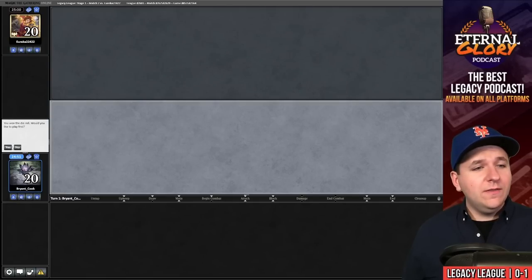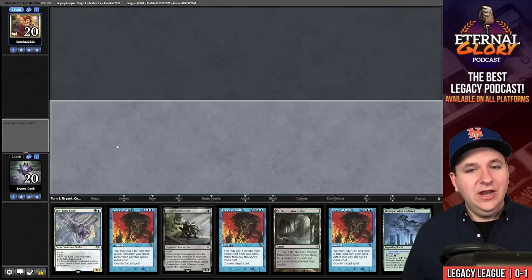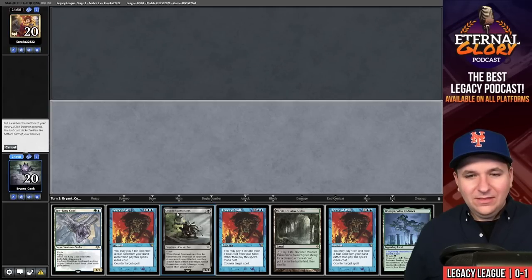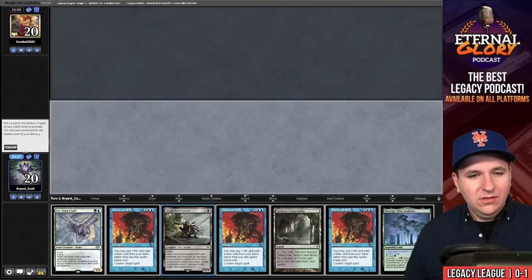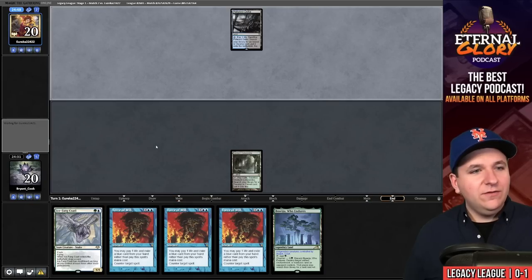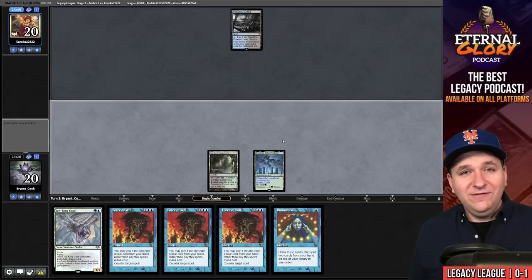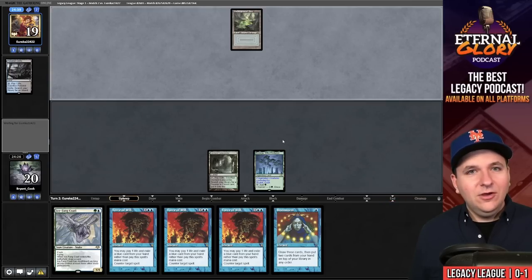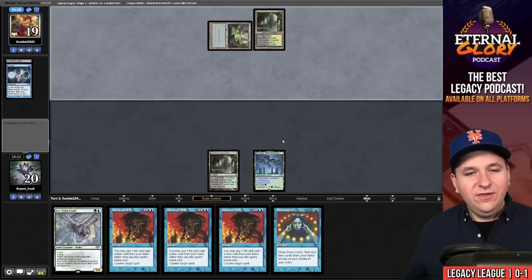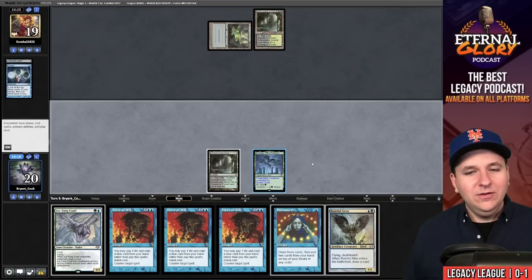Match number two — we're on the play facing someone who likes to play Storm Combo. We mulligan the five-lander. This hand is a keep. I think you're supposed to bottom the Bowmasters. Verdant Catacombs, pass. They play a Polluted Delta. We draw Brainstorm; play Ouphe and pass. We could still look like Storm Combo — our opponent doesn't know any better. Underground Sea and a Ponder. Verdant Catacombs. I'm going to hold the Ice Fang for a turn — our opponent might think we're still Storm Combo.